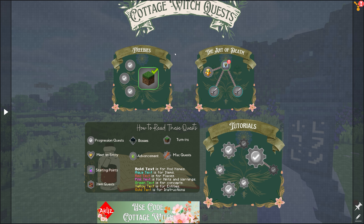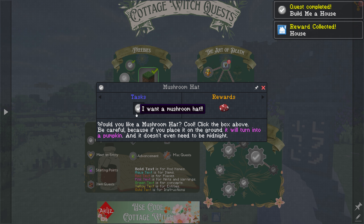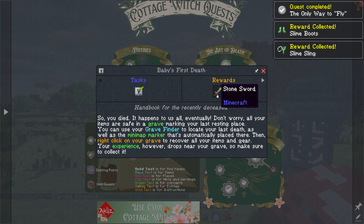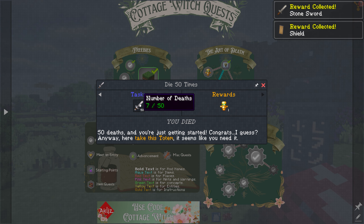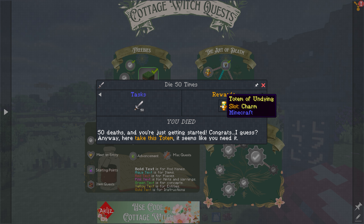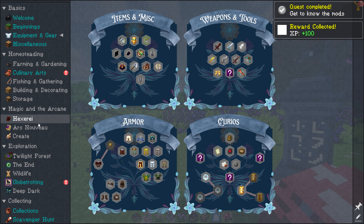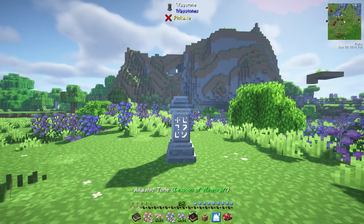Some of these starter quests should give us a little house. This will give us a little starter house we can choose from. We get a mushroom hat — that's so cute. And here we get slime boots and a slime sling. And my first death! I've had my first death so I'll get a sword and a shield. I've died so many times — seven deaths before the game has even begun. I'm almost at 50 deaths. Now we've got our beginner items, let's get started.